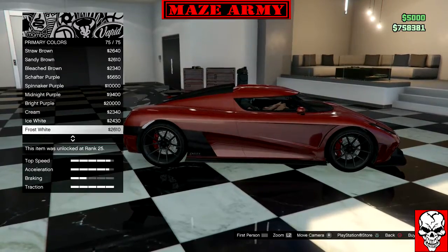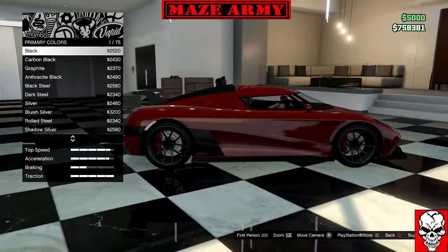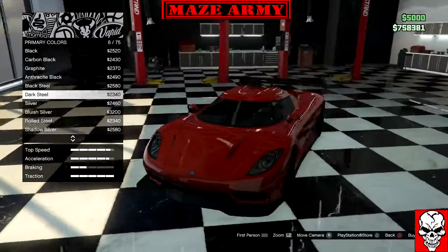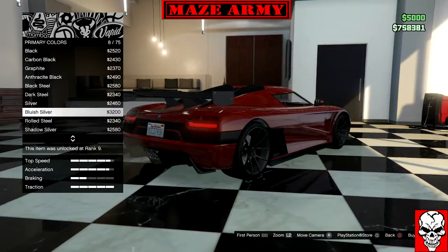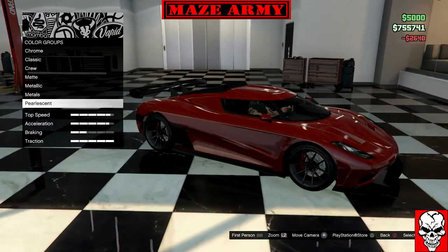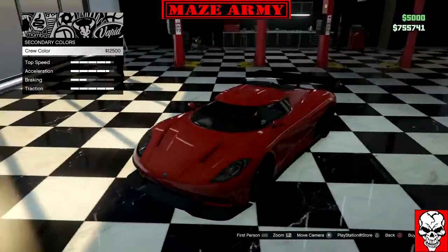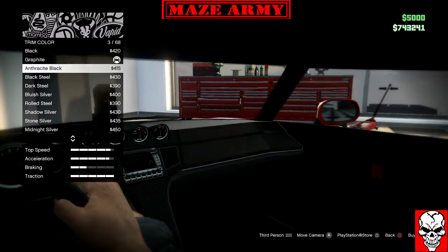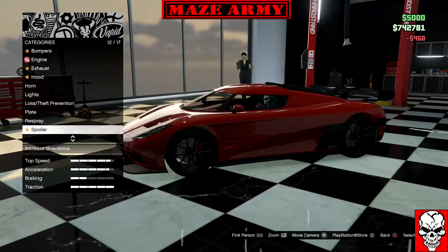I want to give it a slick look with a brush of silver. Let's see — cast iron silver, there we go. Yes, that's the secondary color. We won't do crew black this time. For the interior, let's do red.